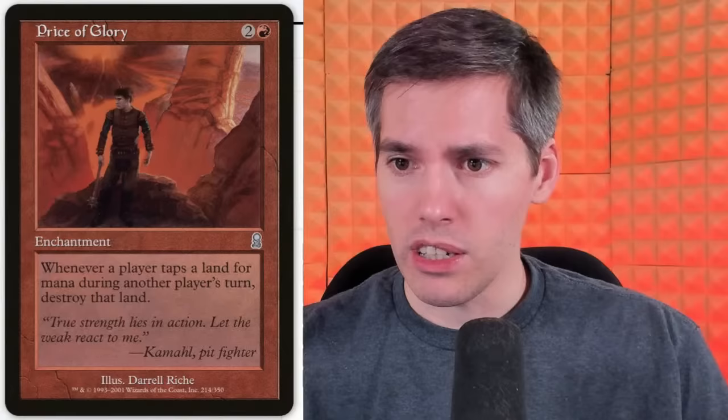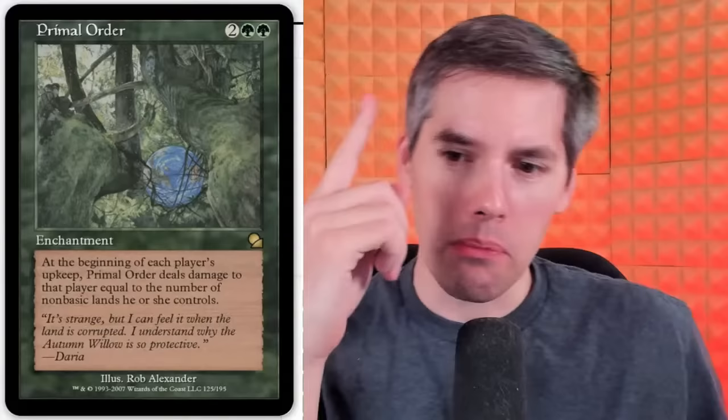Mitchelon with Primal Order — Grit of Blossom only hurts you, it doesn't hurt anyone else. Primal Order is a green, green, 2-generic enchantment. At the beginning of each player's upkeep, Primal Order deals damage to that player equal to the number of non-basic lands they control. That is wild — this is a Homelands banger as far as I'm concerned. At the beginning of each player's upkeep it deals damage equal to the number of non-basic lands they control. That is so many cards. I think this card is busted — I've never heard of it.